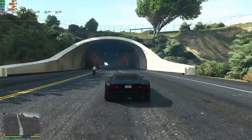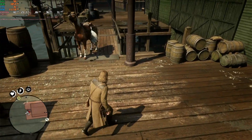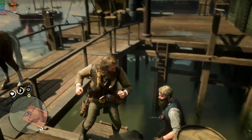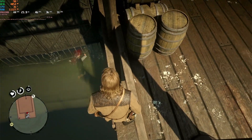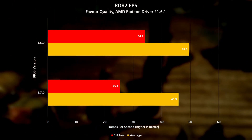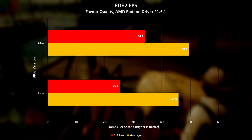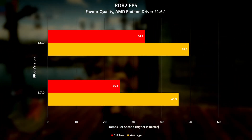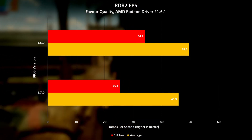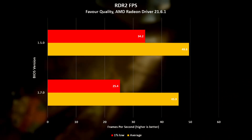Let's see if the trend continues in the next game, Red Dead Redemption 2. This game was played on the favor quality presets, so quite good settings. This time there was less of a significant drop in average FPS when going from the older BIOS version to the newer one, but there was still a drop nonetheless. Version 1.5.0 achieved just over 49.5 FPS on average and version 1.7.0 achieved about 7.5% less than this at 45.9 FPS on average. The 1% low results weren't as forgiving though, being 25.7% lower with the latest BIOS version — that is 25.4 FPS versus 34.2 FPS on the latest and older BIOS versions respectively.